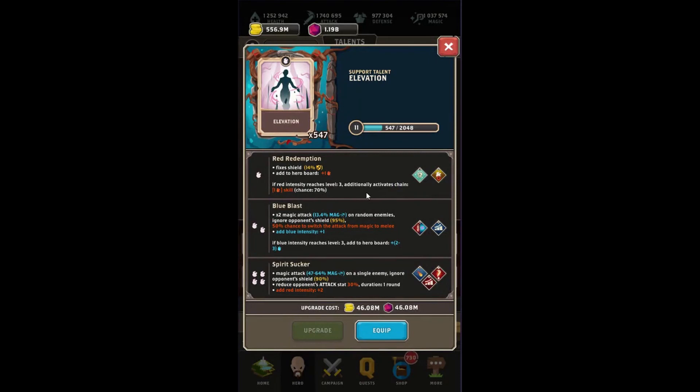The most popular part of this Elevation talent is the Red Redemption ability. Red Redemption is so strong because for one white you're going to get a large shield fix, a red spirit back on the board, and if you happen to be using red intensity you can actually chain to get a one-red skill chance, which is pretty awesome.